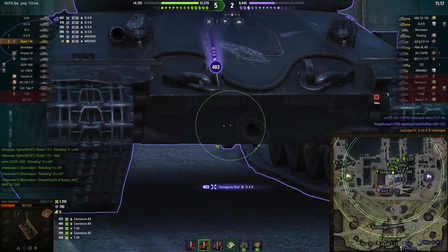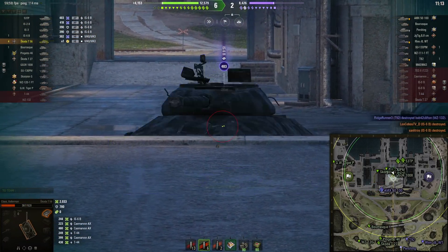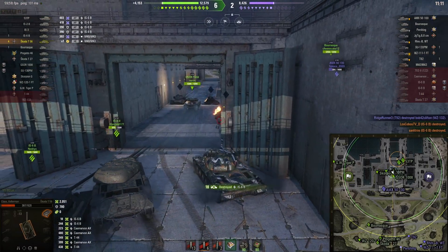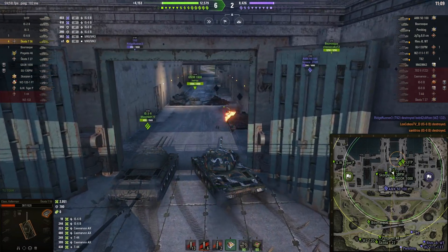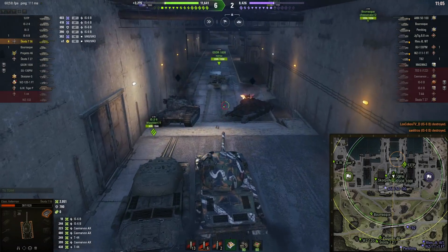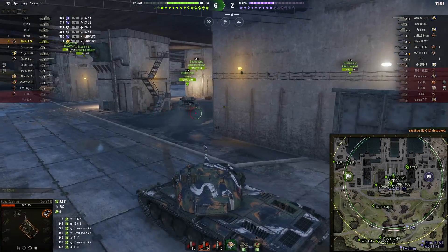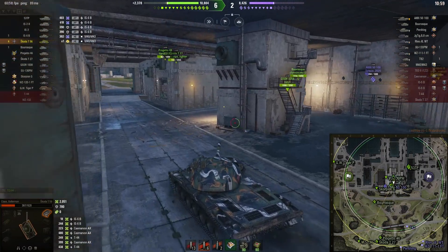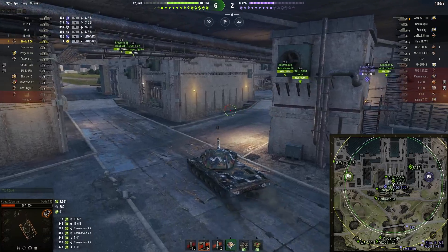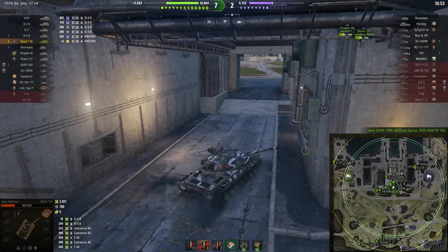Wargaming would prefer if I press number two and spend a lot more credits — and then I'll easily kill these guys. That's all you have to know about this map: just load premium ammo and dominate on the battlefield. You can go inside the catacombs, but there are multiple lines of sight to shoot inside there even from the field. I'll show you that in a minute.